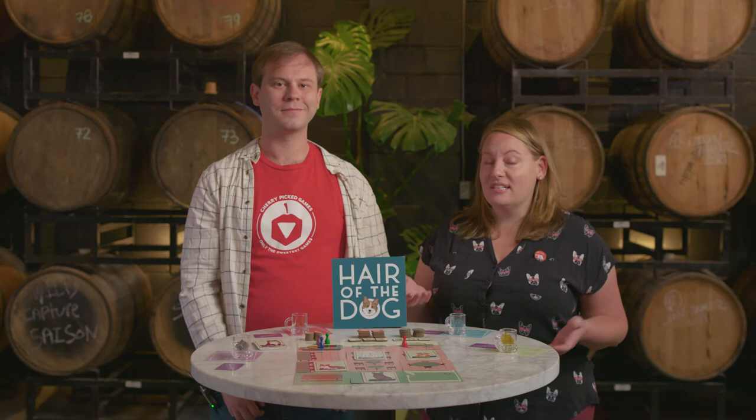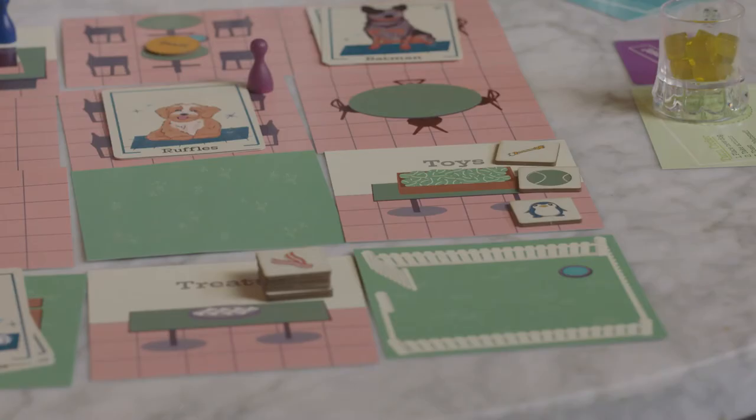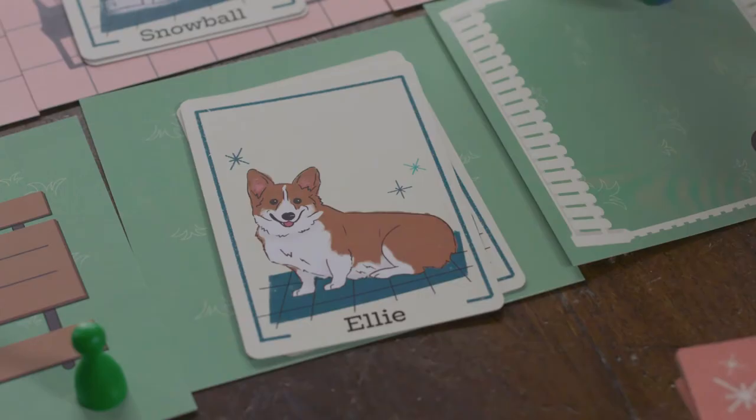Actions you can take include moving — you can move to any square in the bar. You can ask the waitstaff or a dog to move one tile closer to you. You can take a toy or a treat; some dogs need those to get pet. And you can pet a dog. Petting a dog takes your entire attention, so that's the end of your turn.